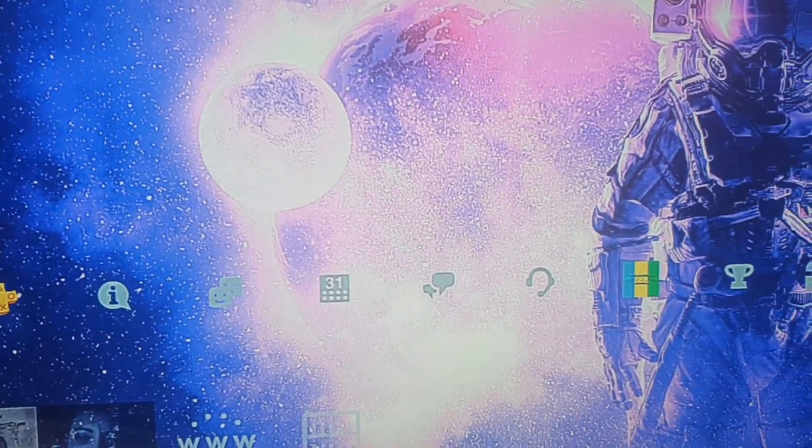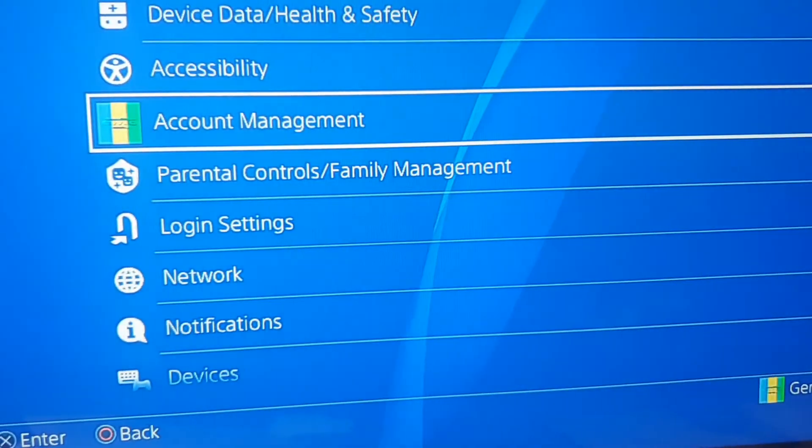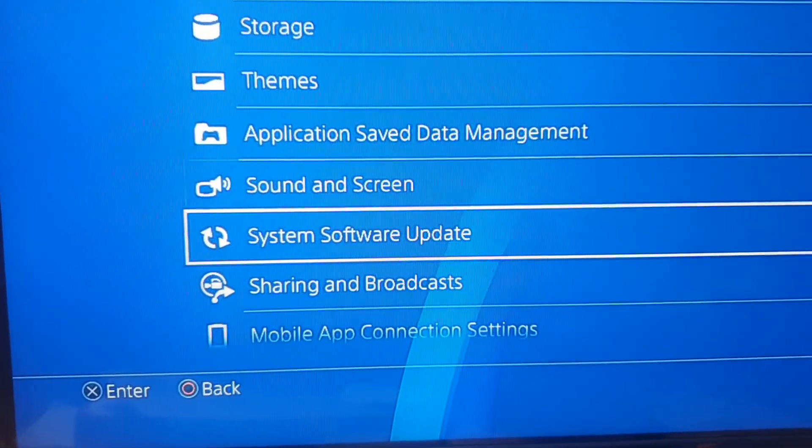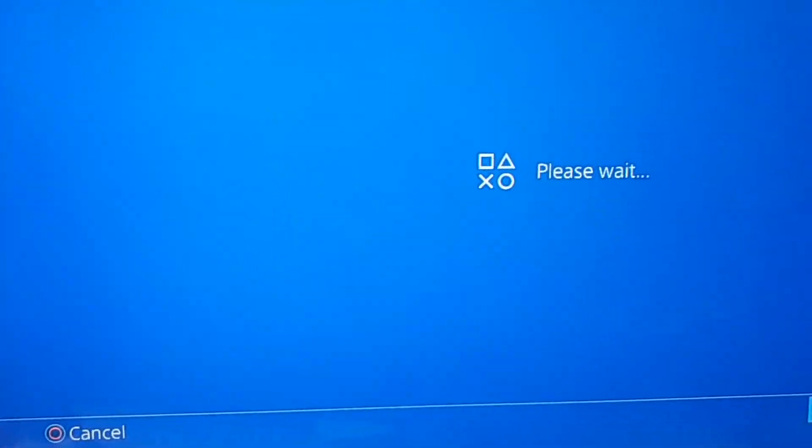Go over to where it says Settings and click on Settings. Then scroll down until you see System Software Update and click on System Software Update.